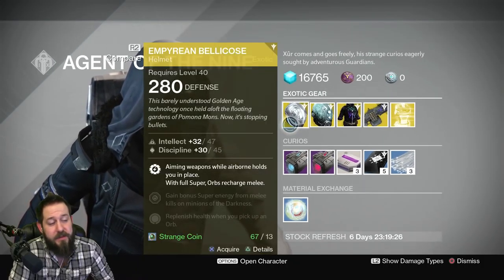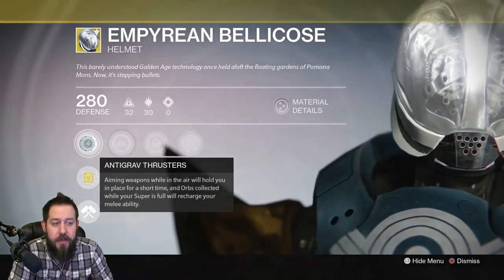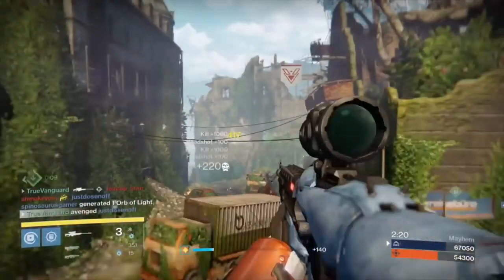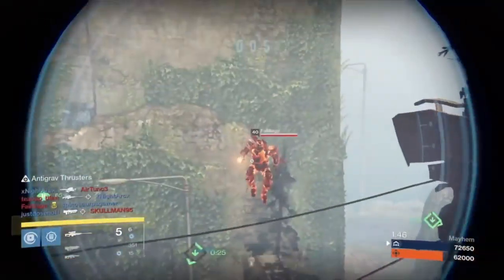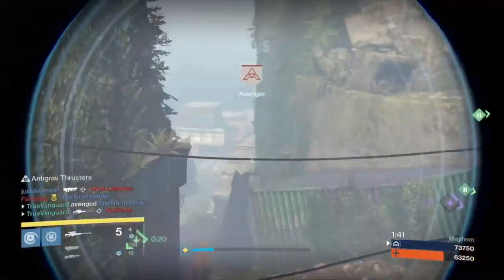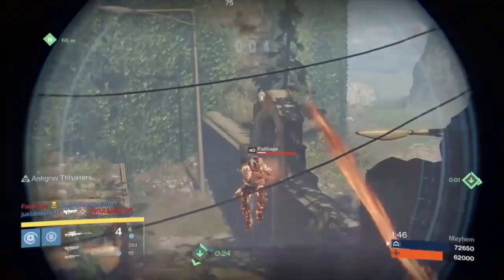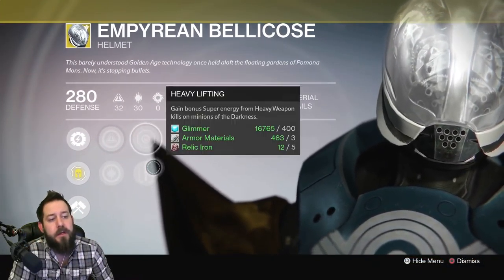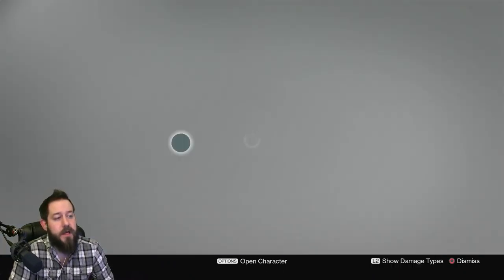Empyrean Bellicose — if you don't have this, it's actually a decent exotic. It allows you to hold yourself in place for a short time when aiming weapons while in the air, and orbs collected while your super is full will recharge your melee ability. It's like Angel of Light for the Sunsinger Warlock — it grants pretty much that ability. I know True Vanguard likes to use it a lot and does some awesome stuff with it. It comes with increased intellect, increased discipline, hands-on, heavy lifting, and infusion.